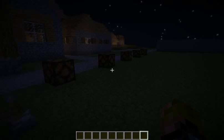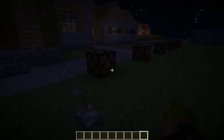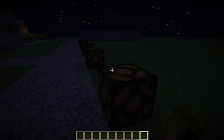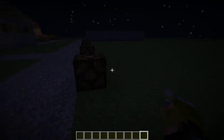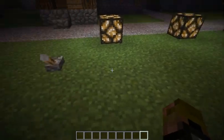Hello, this is The Duty Paid, and with the latest snapshot out today — the 12W07A — it brings us light blocks. A bit like glowstone, but they can be controlled with redstone, so always good for night lighting.